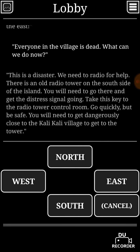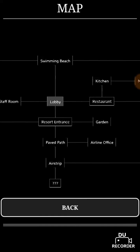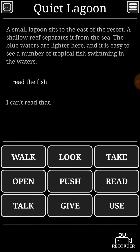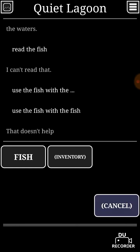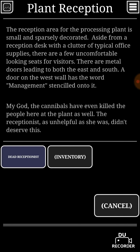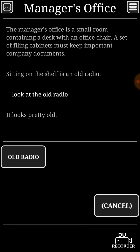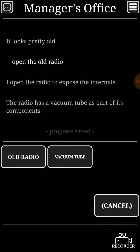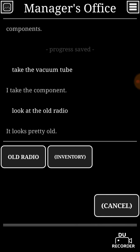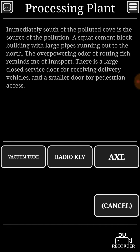Now we have the axe. Since the assistant isn't there anymore, I'm not gonna read the fish. Since this person's dead we can now go here. Look at the old radio, open the old radio — we need something from there. Take the vacuum tube. So we have vacuum tube, radio key, and axe. I remember getting a shiny key — I'll find that later.